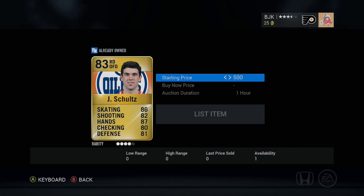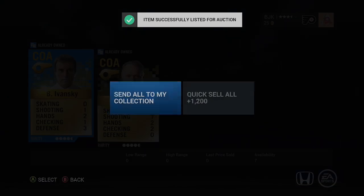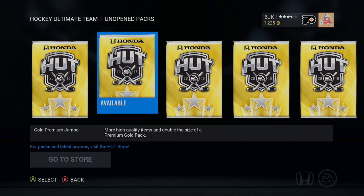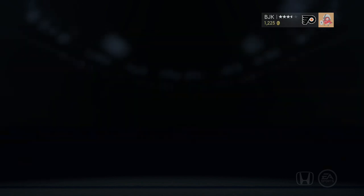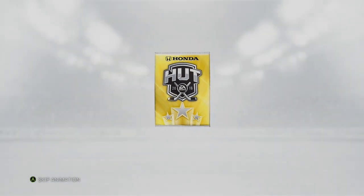Hold on, let me take the batteries out. Alright, sorry about that guys - my controller just basically went out. I might as well try to sell these guys for a little bit more coinage. I'm just going to send them to my inbox and worry about it later. We're already over 1,000 coins, which is nice to see. Always appreciate EA giving these packs out to us - it's going to be an awesome year of Hockey Ultimate Team.